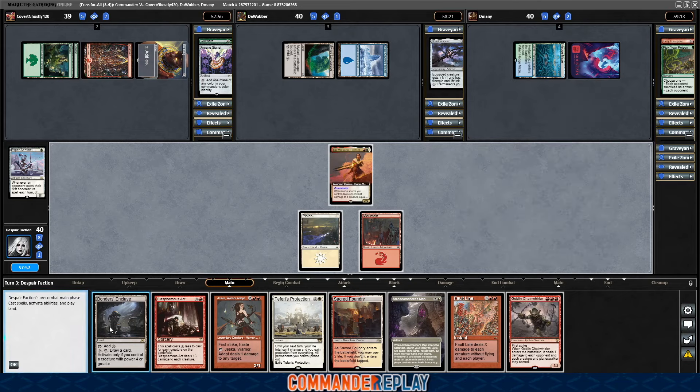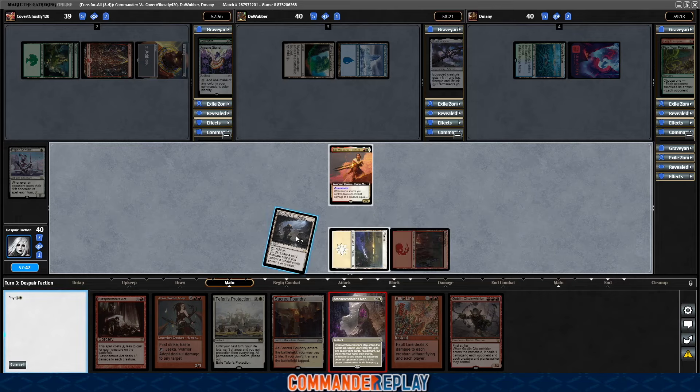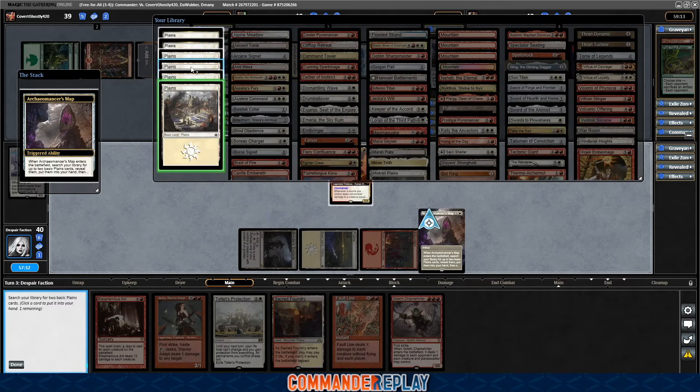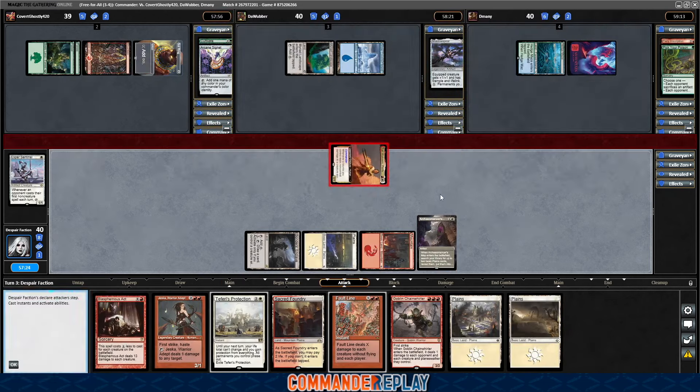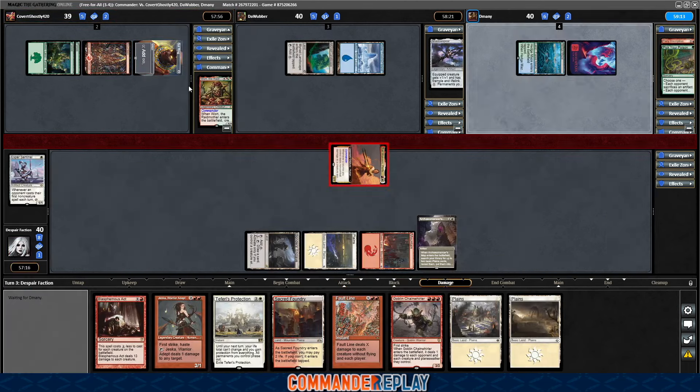Goblin Chain Whirler — that'll be fun. Play the Bonders Enclave, get the Archaeomancer's Map. That's going to put us to eight cards. Archaeomancer's Map — get two Plains. Does indeed put us to eight cards. Why don't we get a discard? Swing over to Covert. Since they've had a fast start, this is a Worth the Raid Mother deck. Unfortunately the Signet going down just slowed down a turn or two, so I like that.